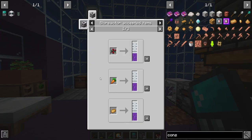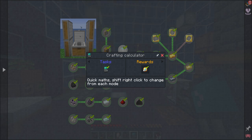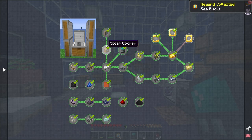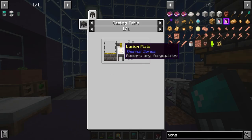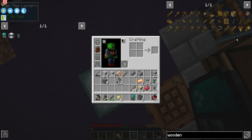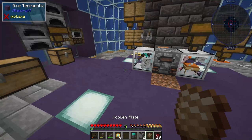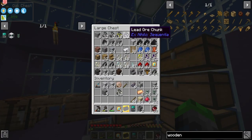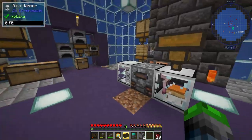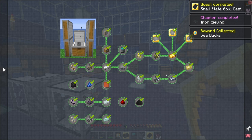We need one iron and some smooth stone — yeah, we got all that. Turn it into black dye, crafting calculator... okay, we got this. We made the small plate instead of the gold cast. A wooden plate — that's just two logs. Put this there, grab some gold, put the gold in there, and there's our cast. Iron sieving — we've done it!